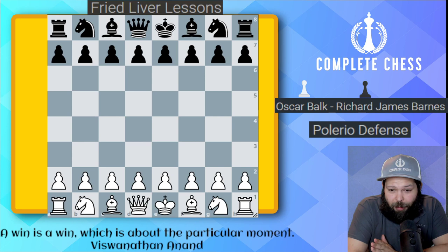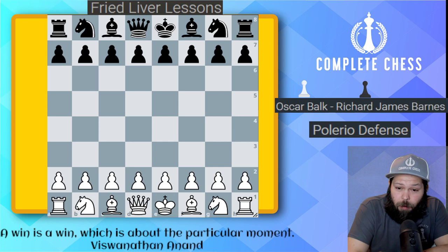Hello, Chess Family. It's me, National Master Jesse James, and it's time for another installment of the Fried Liver Attack. In this one we're going to be going over one of Black's best defenses.